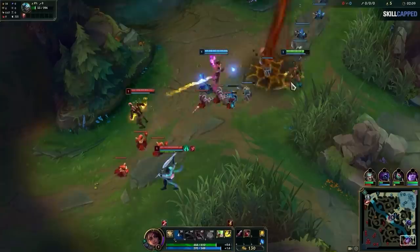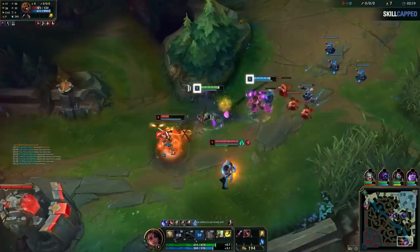The first is the most exciting, and is the level 2 all-in we showed earlier. By getting the push advantage on the first wave, more enemy minions are dead, we have the experience lead, and so we hit level 2 on the second wave because of this, while the enemy is still level 1 — and it sets up easy kills.